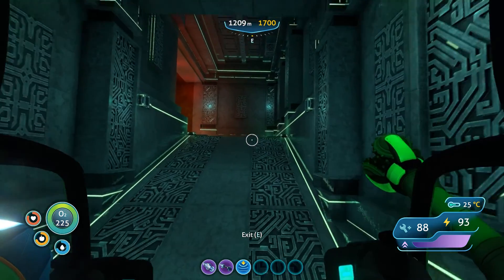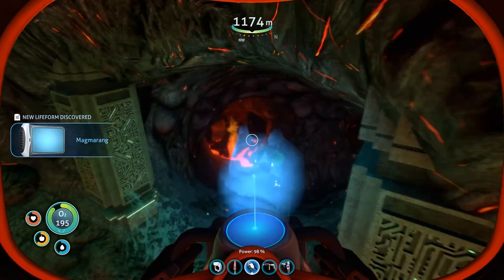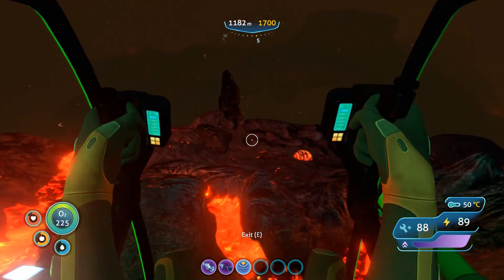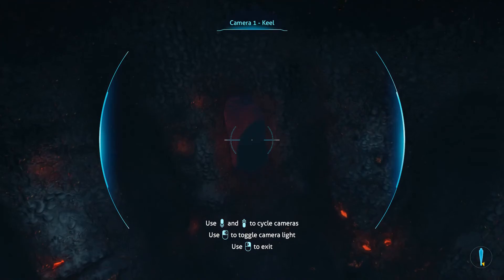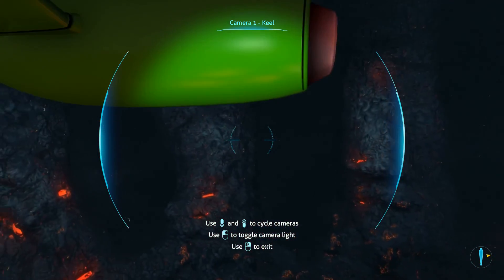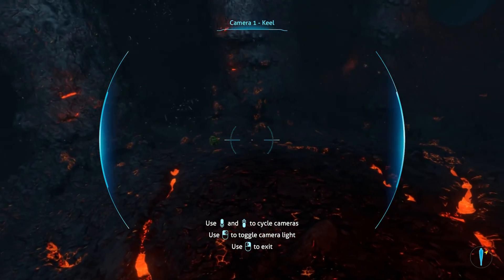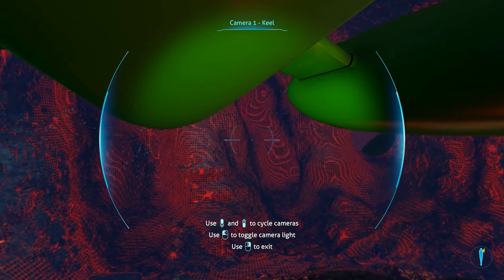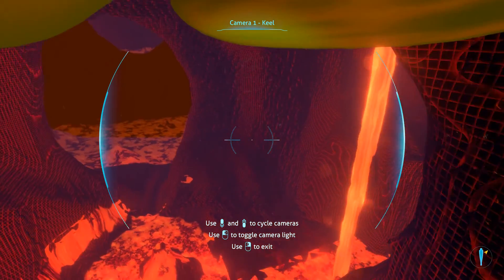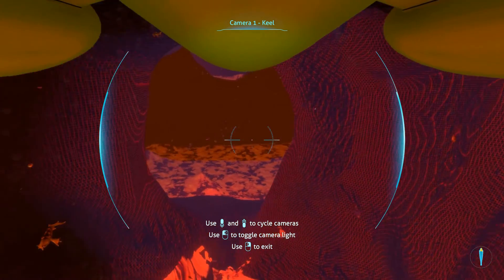Now let's park the prawn suit and move on to the primary containment facility. There's a little cave entrance down there — can the Cyclops fit? Is that the way we want to go, or did we go into the wrong opening? We might have gotten into the wrong opening, but let's find out. Oh — this is where we were parked last time, I think. Or it's adjacent to it. So that was another way in.